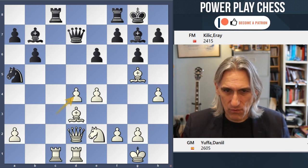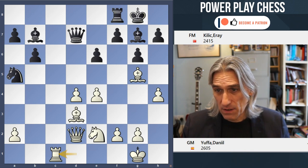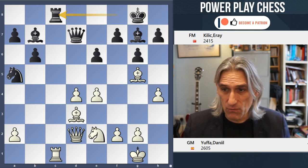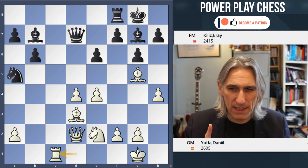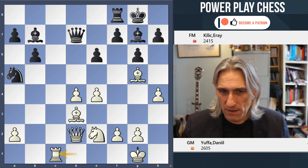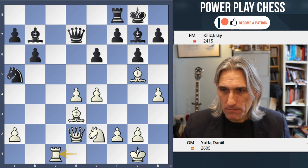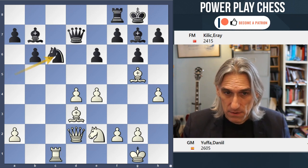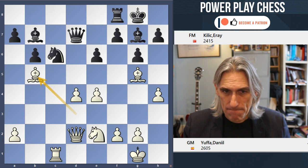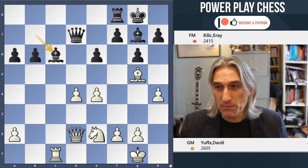So there's an exchange of pawns on d4 and an exchange of rooks. I saw there was a game that Wesley So played with black against Caruana, and he continued chopping off the rooks, but Caruana managed to win that one. I think it's quite telling when someone as theoretically well-versed as Caruana is playing this as white and defeating Wesley So — this line is definitely worth considering with white.